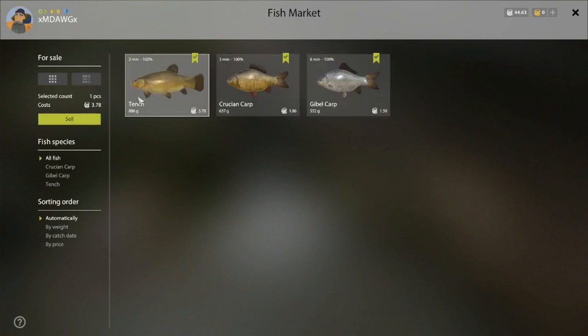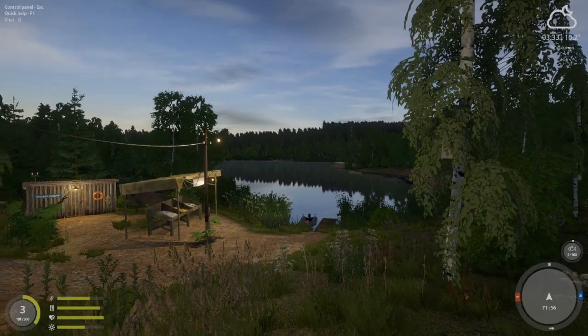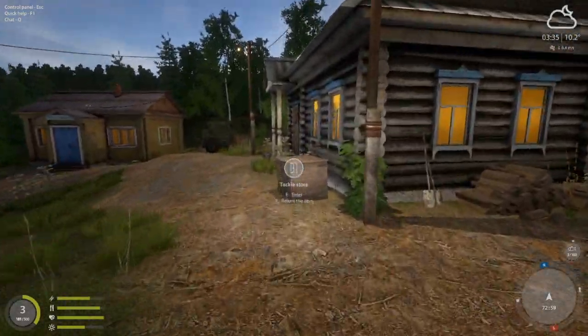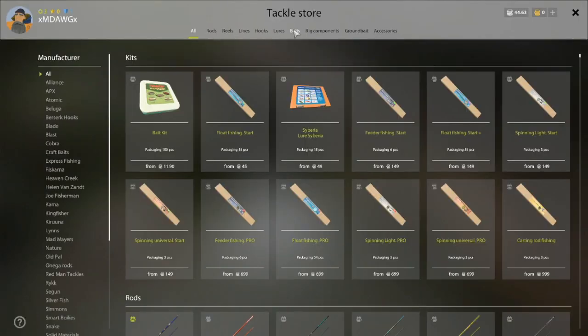That one tench fish alone is worth 3.78 silver. Now I can hit M and show you there's a five meter hole here — this is a good place to fish. You could level up at Mosquito just by fishing off this dock. One of the things I'm really excited about: they now have beginner kits. Look at this — for 49 silver you get 15 different lures. I really like that they're adding these beginner kits.